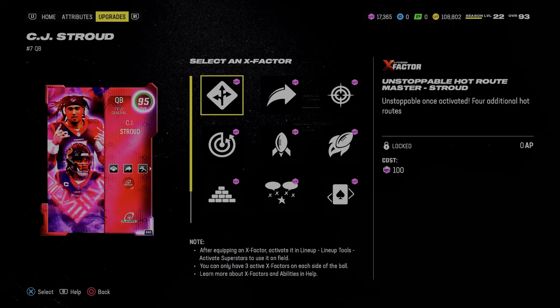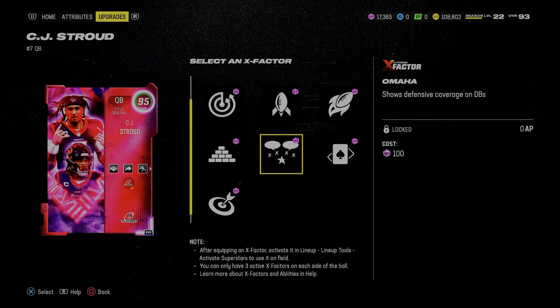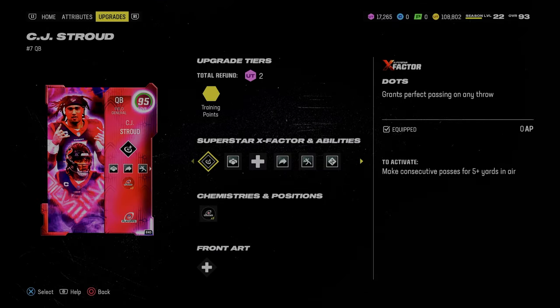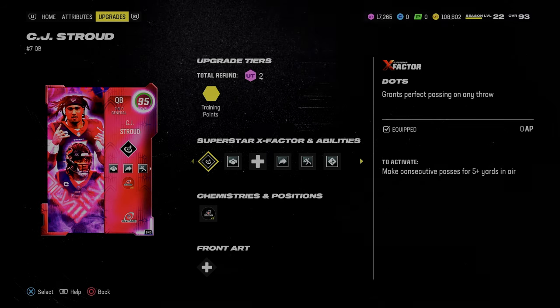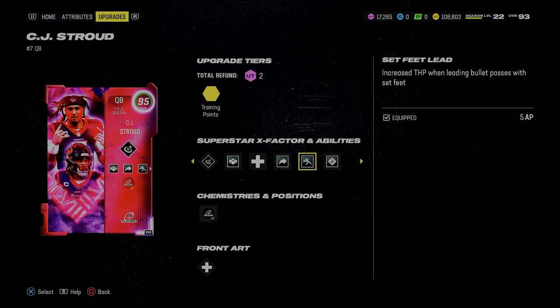I said CJ Stroud literally will end Madden 24. It certainly does from the offensive perspective. There's still a lot to be done defensively, but I'm going to talk about the best ability stack on defense as well. I want to talk just quickly about why CJ Stroud ends this game.